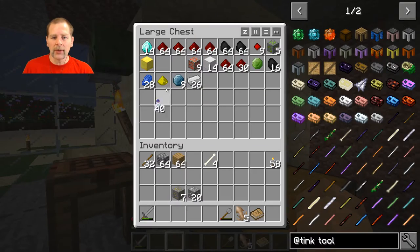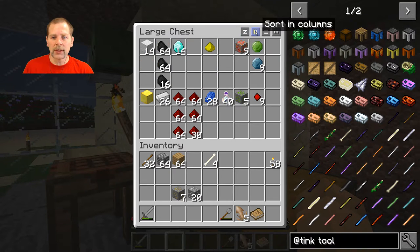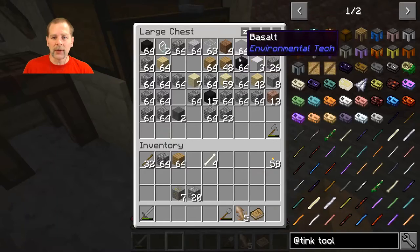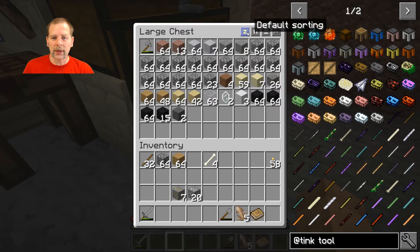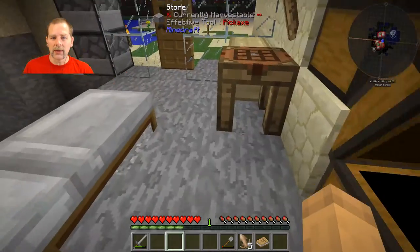Another nice thing about these chests is the sorting. One of the handy features in here is you can sort in different ways and it will sort your chest for you - all your valuables or whatever. You can sort it by order, or you can sort it in columns, et cetera.